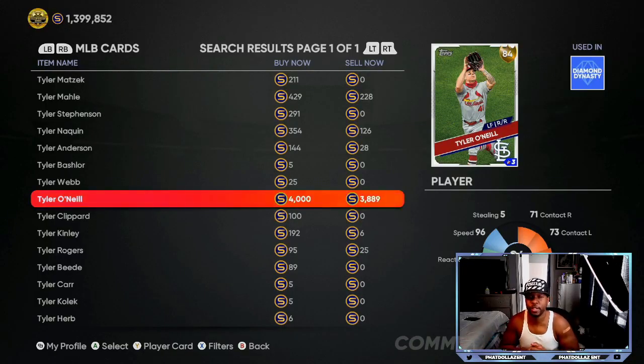Another big-time player trending right now is Tyler O'Neill, a pretty expensive 84 overall card. He has about a 60 to 70 percent chance of getting an upgrade — he's in the top 10 batters over the past 7 to 15 games with 5 home runs, 9 RBIs, 17 hits, and 3 doubles. He's been showing consistency as an outfielder, and all he'd need is a boost to his power for that plus one.